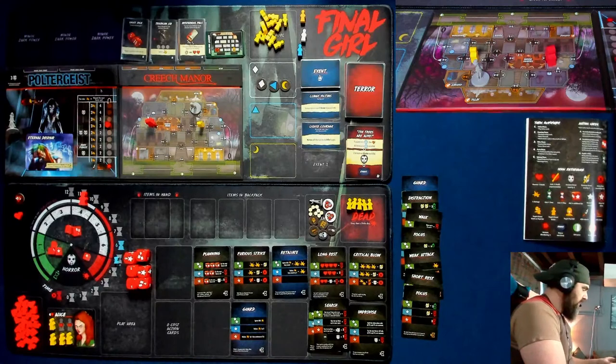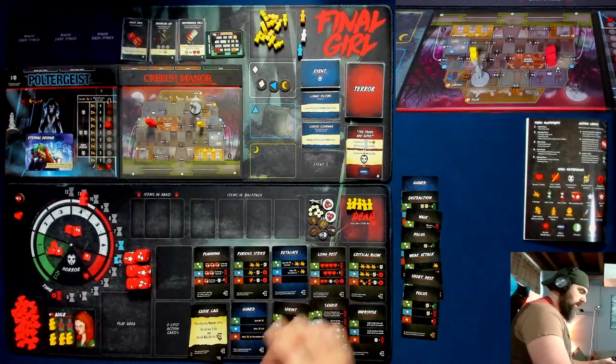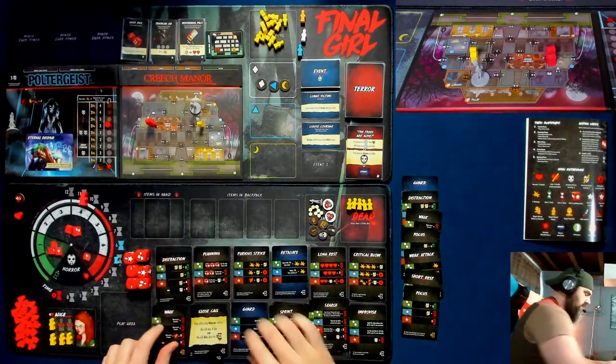Maybe I just hammer the time next turn and hope I roll really well with guards to kind of stay alive. Sprint, sprint, distraction, walk — let me check the chat.